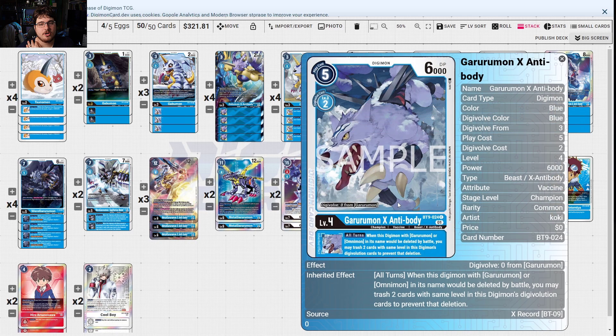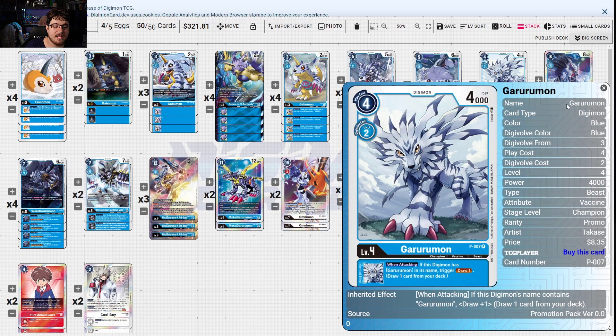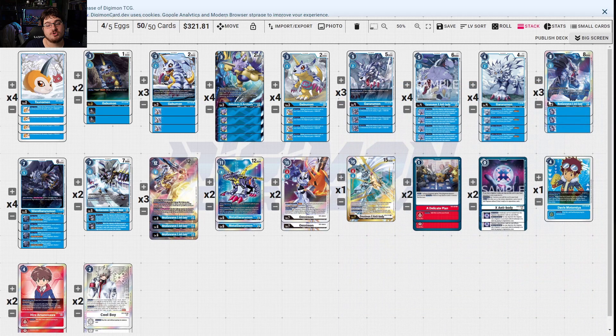Garurumon X Antibody has no main effect, similar to GreymonX Antibody, but when this digimon with Garurumon or Omnimon in its name would be deleted by battle, you may trash two cards from the same level in this digimon's digi-evolution cards to prevent that deletion. So if they try to blocker you with something bigger, it can only block once — it won't kill your digimon since you ruin the sources, and then you just keep swinging. Garurumon is your draw engine — it just keeps drawing cards.